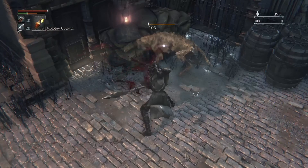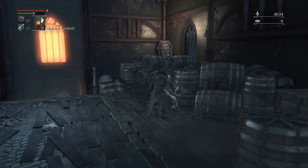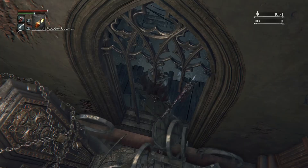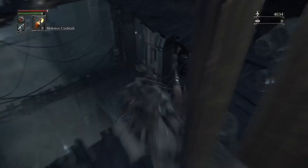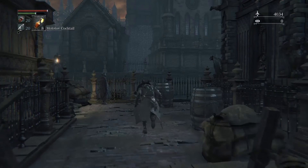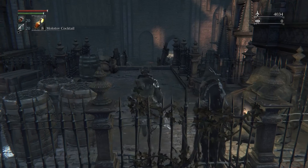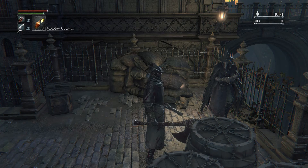Come back and talk to this lady once you reach the Cathedral Ward. There are some secret passages — be very careful otherwise you might fall. Talk to this hunter here — I'm not going to bore you with the dialogue, you can read that yourself. If you do not talk to her here, she will become an enemy of yours later on. And it's actually kind of important not to have her become an enemy, because the enemy that you fight drops a very important rune — which is the second strongest visceral attack rune in the game. So just make sure you do that.